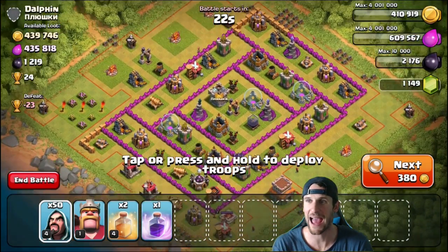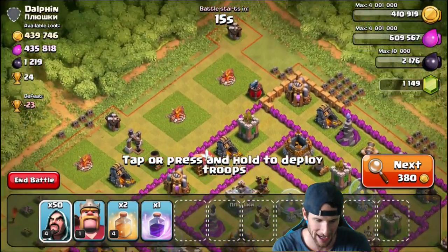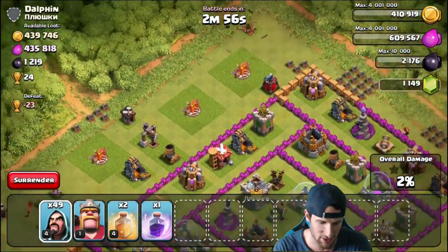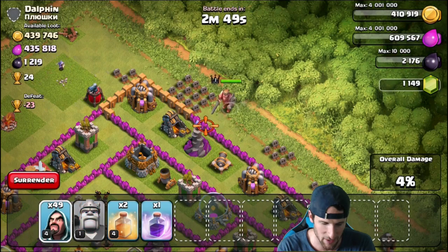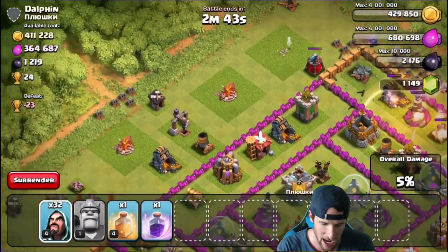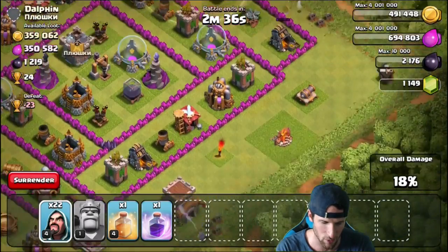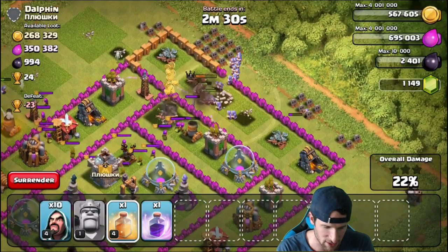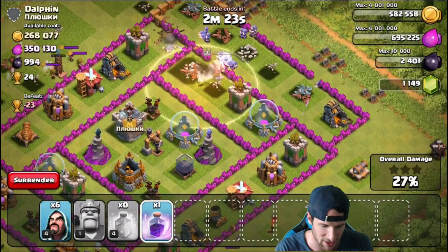All right guys, look at this base. I don't know if we'll be able to get it all because we do just have all wizards, and I'm not sure how well they'll do. But let's go ahead and drop off a couple of wizards. I'm not even sure how I want to approach this. We're gonna drop our king off over here, deploy some wizards like this, and drop off a heal spell over here for these wizards. Then let's bring in some wizards from the top as well. Our wizard can take that out for us, and our king is going into the center.